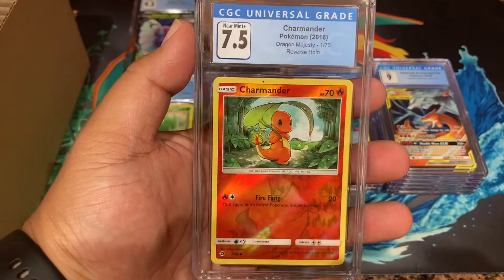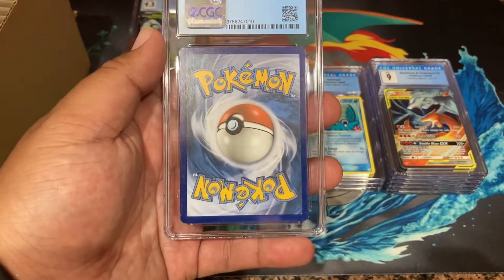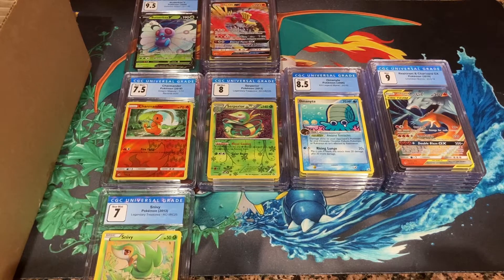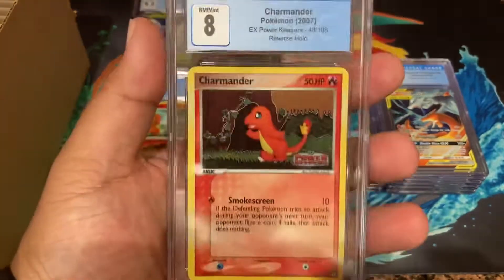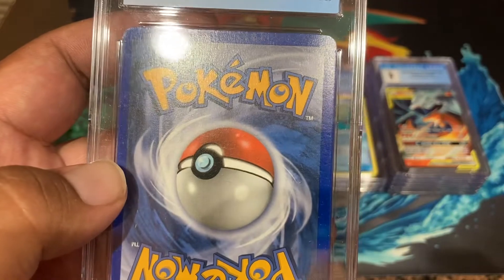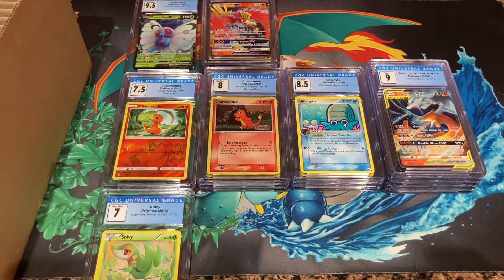The centering on the Reshiram Charizard - I think it's not that great, look how thick that border is up there. For modern cards I thought these were cut really well but it is what it is - nine is still not too bad. Oh this one kind of hurts - a 7.5. I thought this reverse holo Charmander from Dragon Majesty was pretty good, I even thought it could be a nine. And then an eight here - this card was just in one of my tins for years. I think it soaked up some water or humidity because it felt pretty thick. You can see a little edge wear and corner damage.